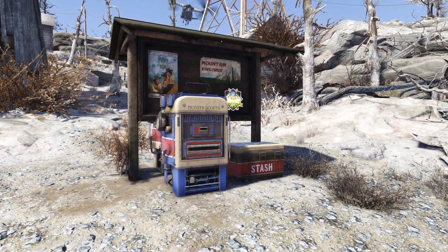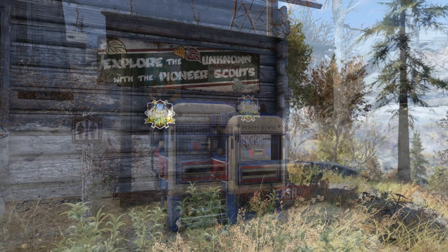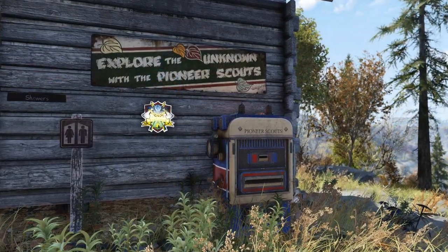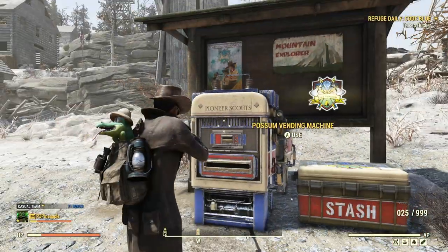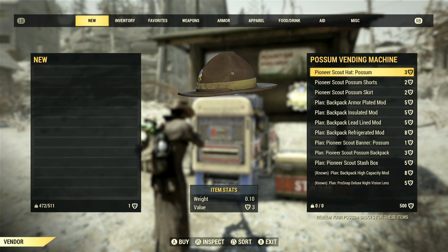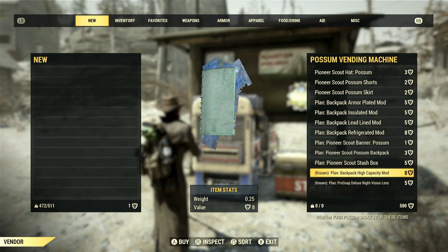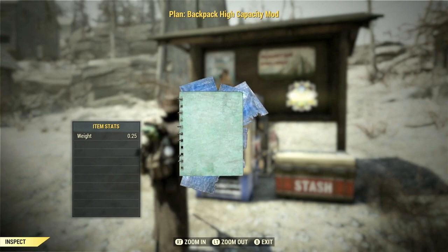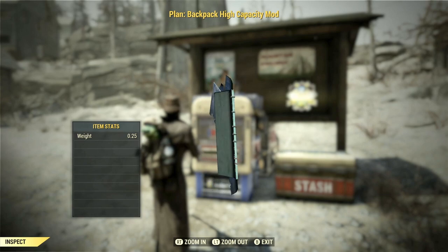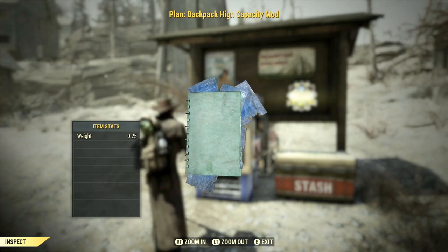Located at several different locations across Appalachia, you can find Tadpole and Possum vending machines, and specifically in Possum vending machines you'll find backpack mods that will help increase your carry capacity or reduce the weight of particular items such as chems, food, and much more. The mod you want to be looking out for that will increase your carry capacity even more is the high capacity backpack mod, and as you can see, it will cost you eight Possum badges.